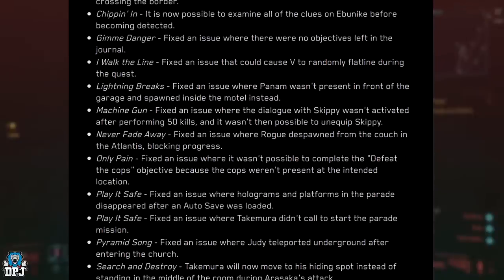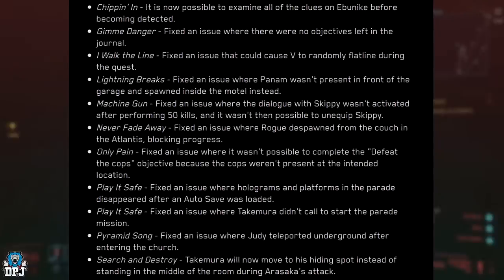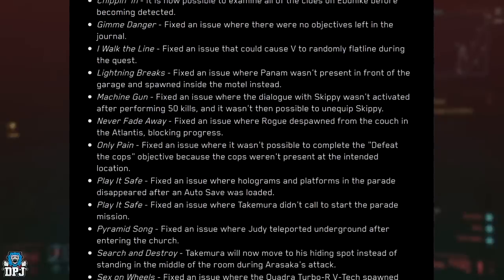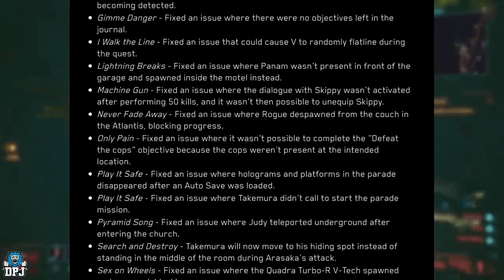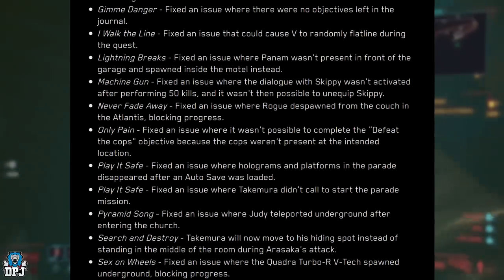Machine Gun: fixed an issue where the dialogue with Skippy wasn't activated after performing 50 kills, and it wasn't then possible to unequip Skippy. Never Fade Away: fixed an issue where Rogue despawned from the couch in the Atlantis, blocking progress.